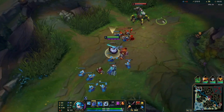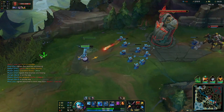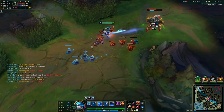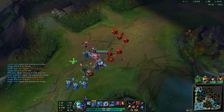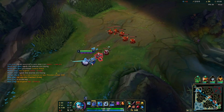So then I recalled and came back to top lane. I could pull the wave to my tower and then push it back to his tower. The next reasonable move was to come back to top lane and try to pull a freeze on Urgot. He couldn't do much about it with an unfavorable trade against me, so I decided just to keep it frozen.